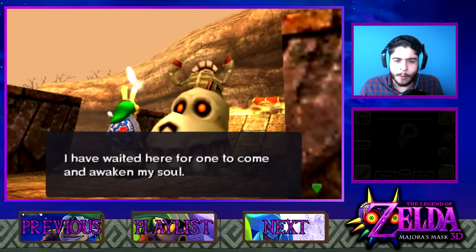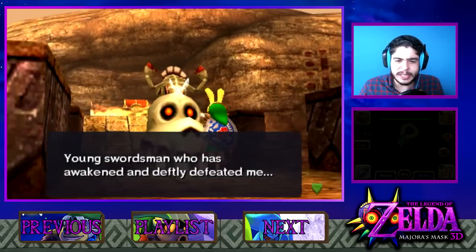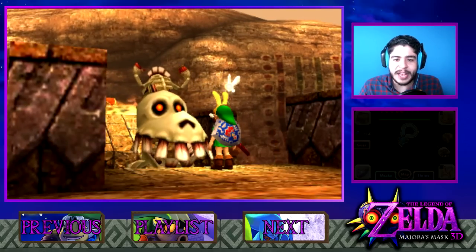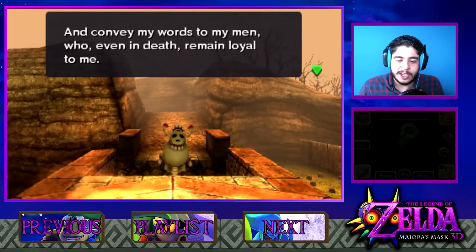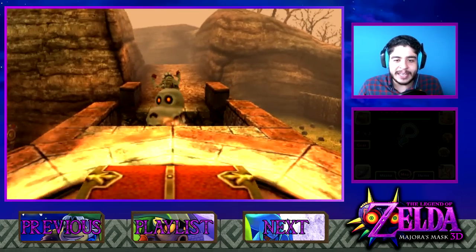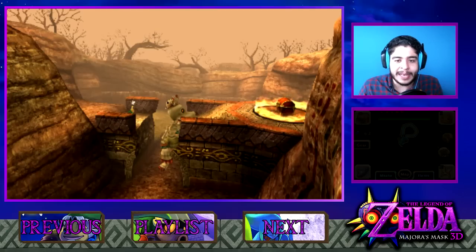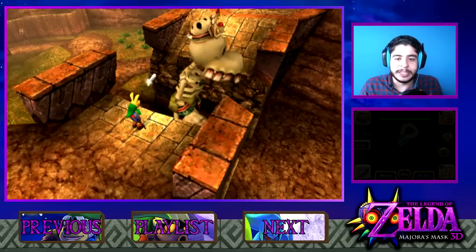Since being shamed, I've waited here for one to come and awaken my soul. Young swordsman who has awakened and deathly defeated me, I shall rely on your power to fulfill my request. I ask you to take my soul which rests in the chest. So this guy says that he's got something special in the chest and then to tell them the war has ended. Who could he be speaking about? We'll probably find out as we go deeper and deeper into it.